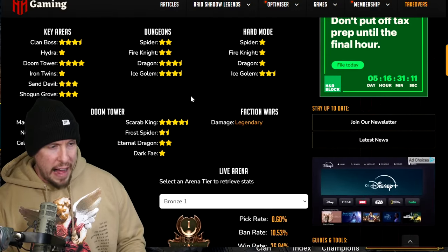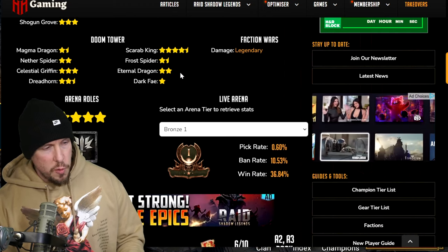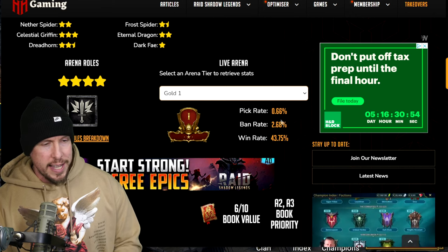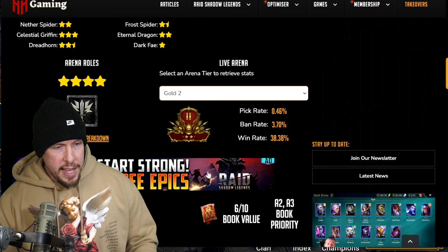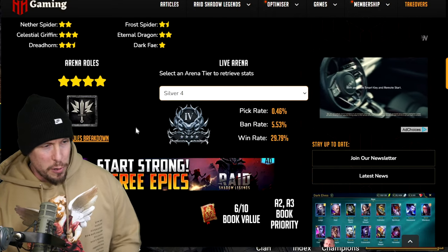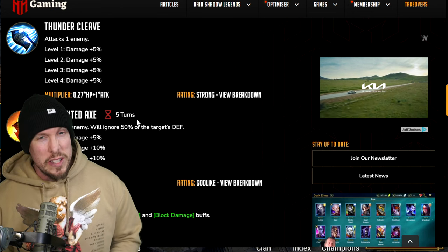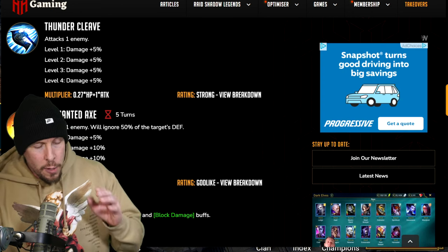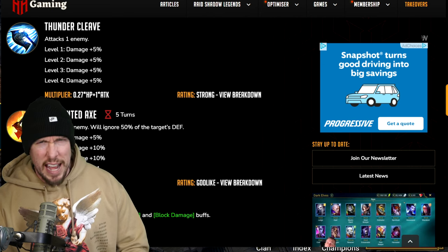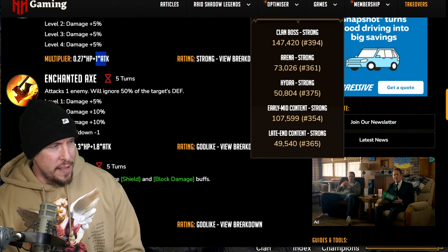Scarab King he gets a four and a half out of five — a shield or bolster set makes a lot of sense there. He scores pretty well in Ice Golem and Dragon. His best use case is in the arena and Faction Wars where he scores a four out of five. In live arena, he has less than a 1% pick rate and a 43% win rate. In Gold 2 it's 38%, Gold 3 it's 27%, Silver 4 it's 29%. He's just not that great in the current meta.